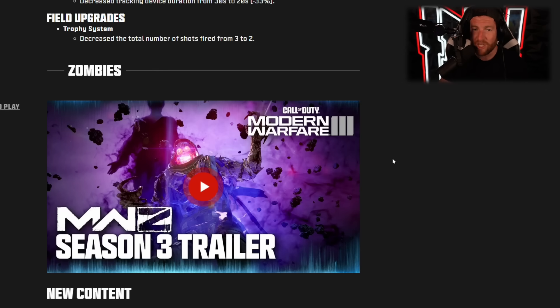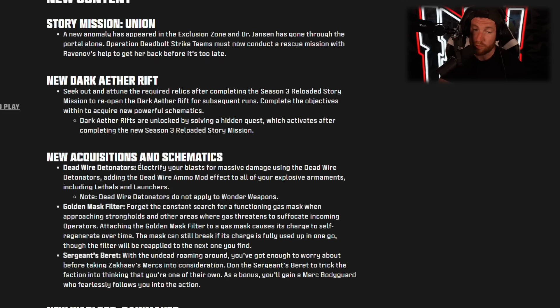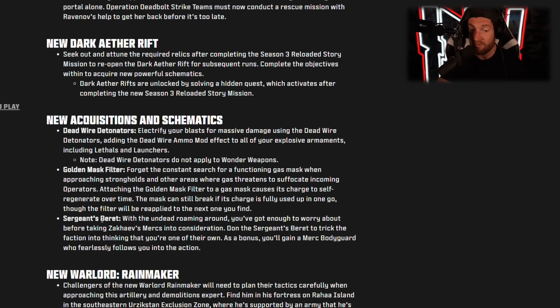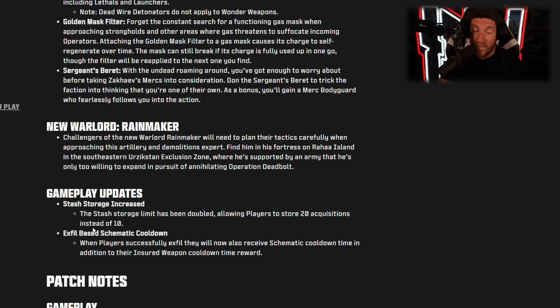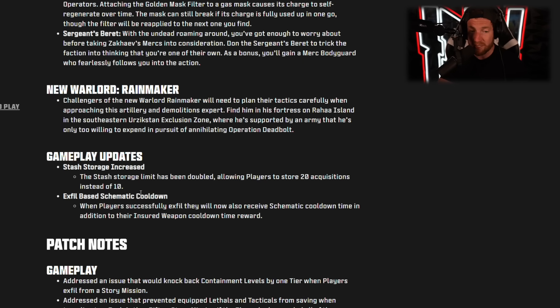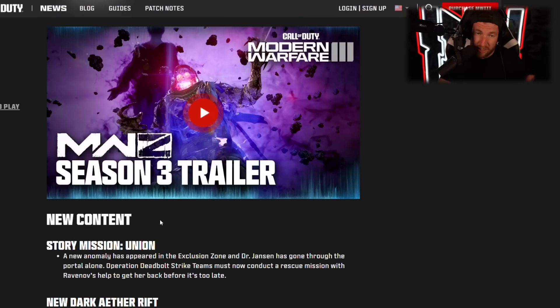Moving into Modern Warfare 3, let's start with Zombies. We have a new story mission titled Union, and a new Dark Aether Rift that gives new schematics: the Dead Wire Detonators, which adds dead wire to your explosives; the Golden Mask Filter, which automatically regenerates your mask; and the Sergeant Spray, which gives you a human that shoots bullets instead of a dog. There's also a new Warlord called Rainmaker. Stash Storage has been increased from 10 to 20 — double the size. And there's a new Exfil-based Schematics Cooldown, so when you Exfil, your schematics cool down faster.